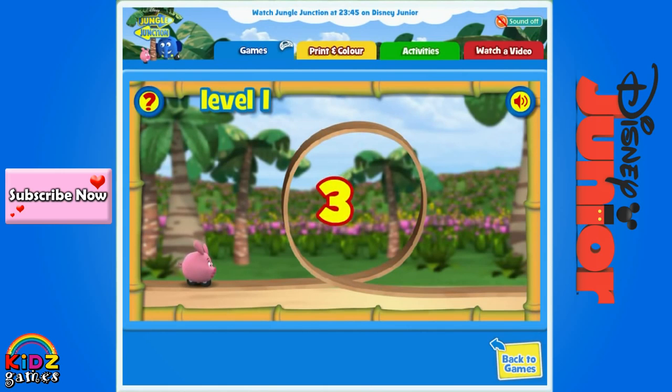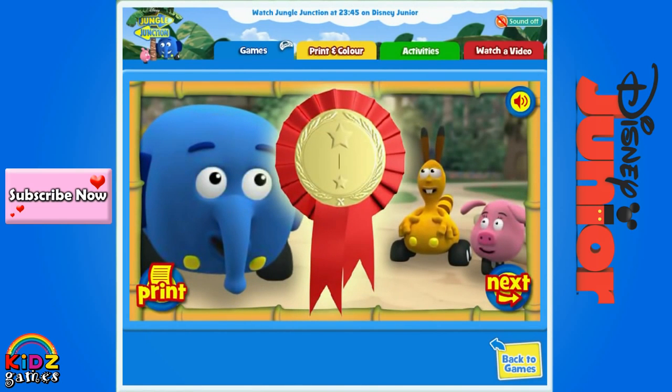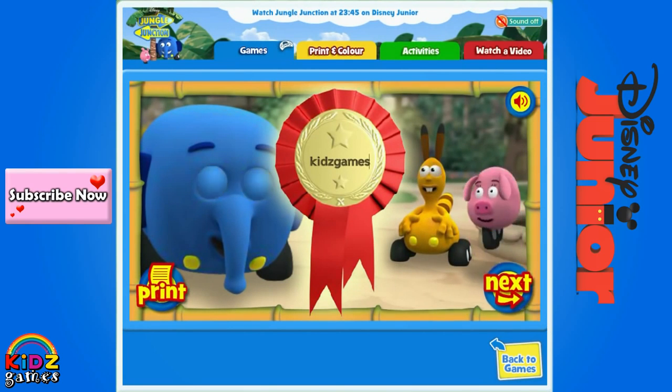Get ready! 3, 2, 1, go! You did that so well! You've won an award! Type your name on the Jungle Junction Rosette and then click here to print it. When you're ready for the next level, click here.